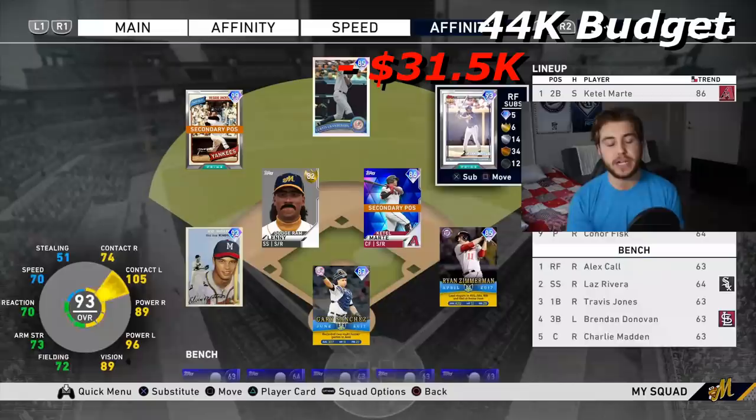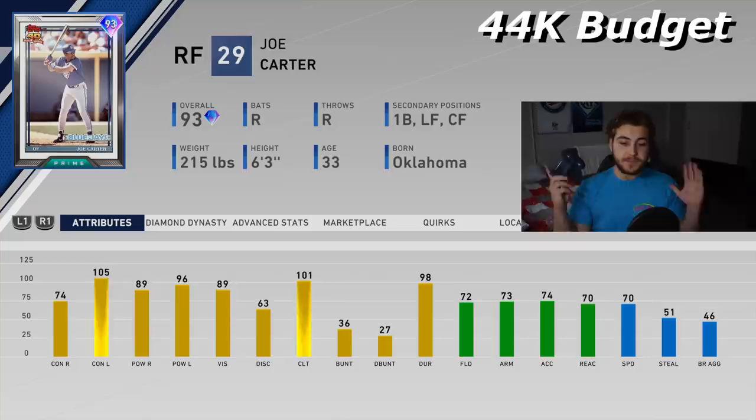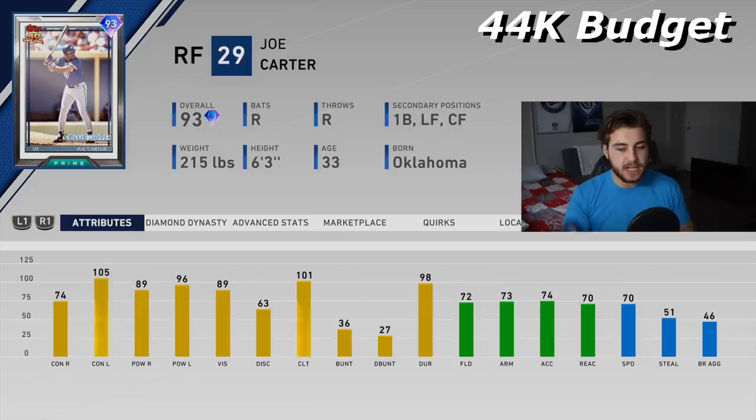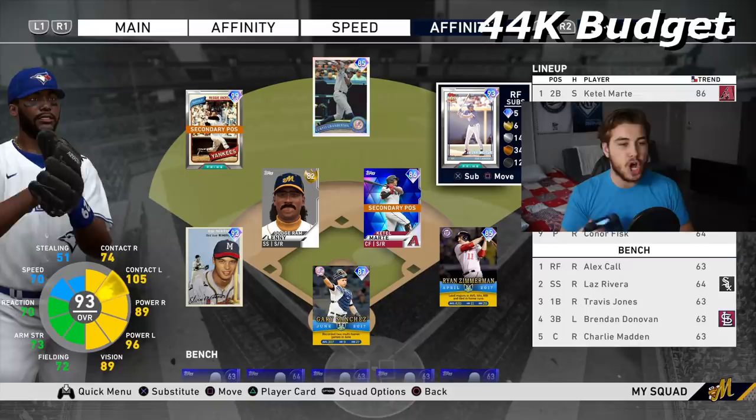Joe Carter is who we're going to round out our starting lineup with. There are other options — I was looking at Aaron Judge, I was looking at Mookie Betts — but for around 30k, Joe Carter goes for only 31,500 stubs. He is so good offensively, still has 70 speed and silver defense. This is, in my opinion, the best lineup that you can field for about 100k.